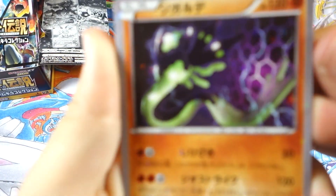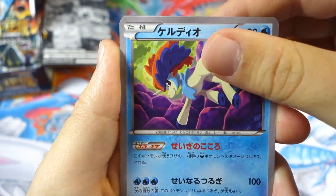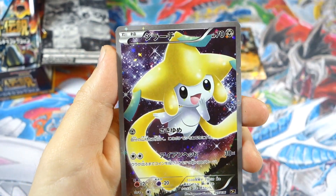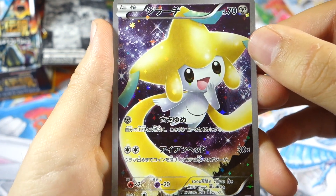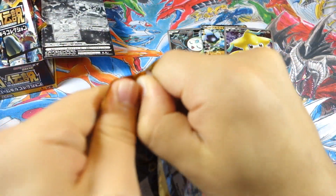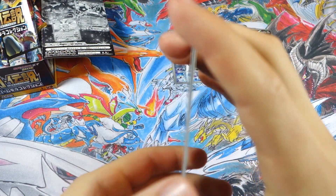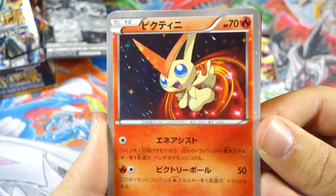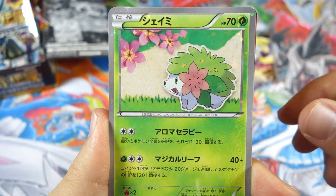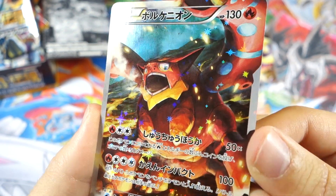We got Zygarde in his 50% form, we've got Keldeo, Jirachi, and another Jirachi — two Jirachi in one pack, very nice. We got the full art version, so I'm guessing you're going to get a full art or EX in every pack, which is awesome. I'm curious to see how they do this set in English, because with Legendary Treasures it seemed like there was always an EX or something but you actually could pull nothing. We got Victini, Magearna, Shaymin, and the Volcanion full art — beautiful, absolutely awesome card right there.